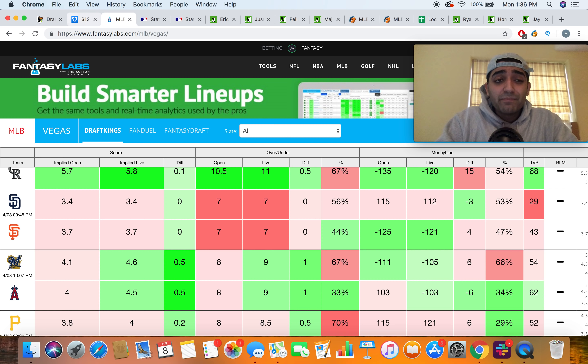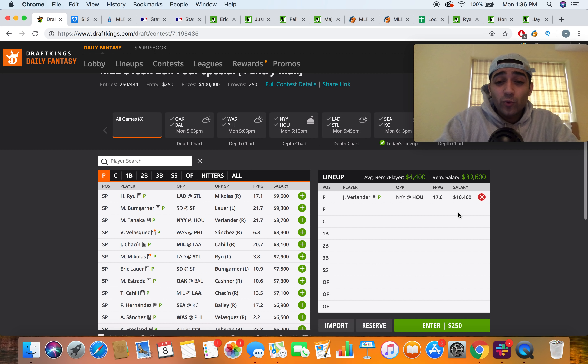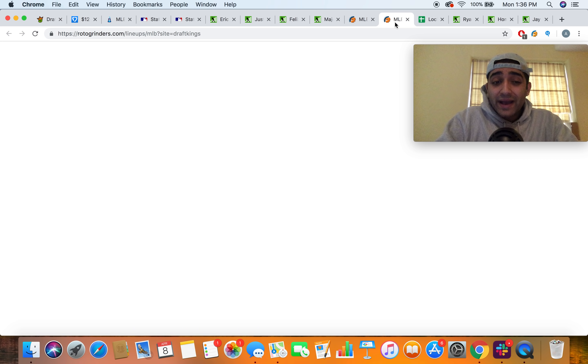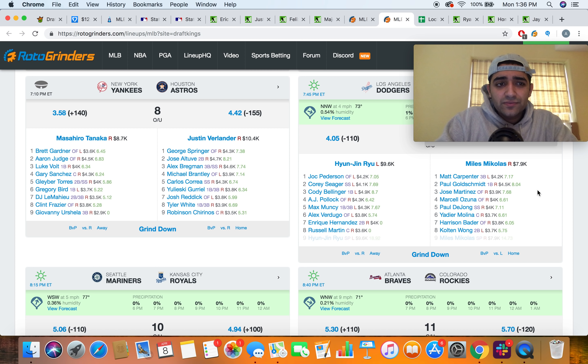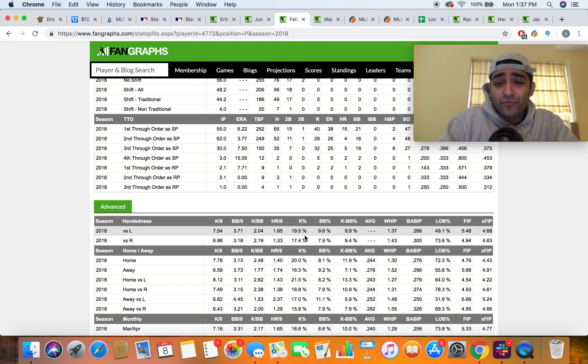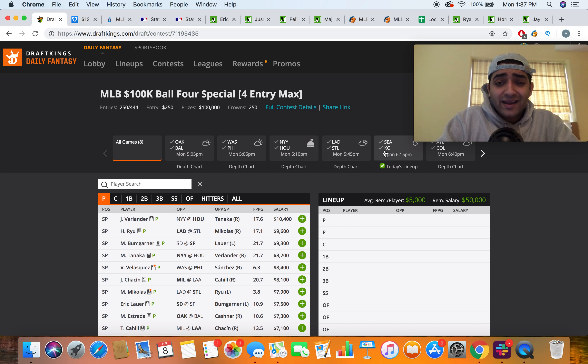We also have massive team totals in Kansas City — a game total rising to 10, with the Mariners at 5.2 and Royals at 4.9. The Phillies are at 5.2, and there's another total of 10 in the Athletics-Orioles game. The spot I'm really targeting for bats is the Kansas City game. If you pay up for Verlander it restricts Coors spending, but KC bats are not priced up at all — especially positions three through six, all sub-4k.